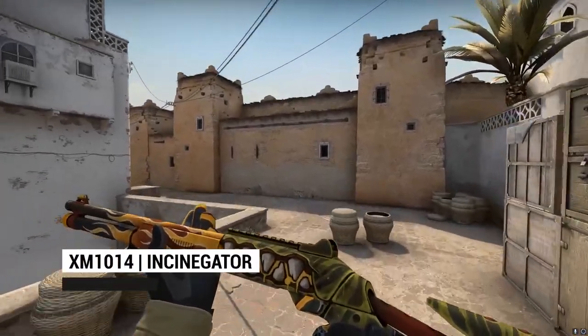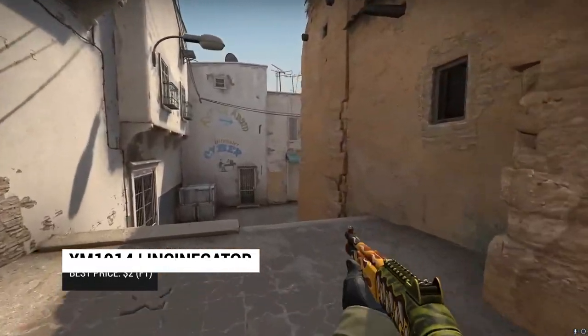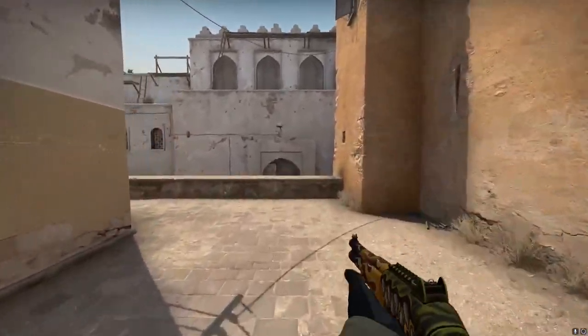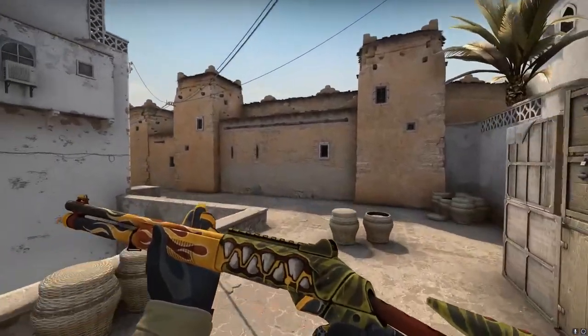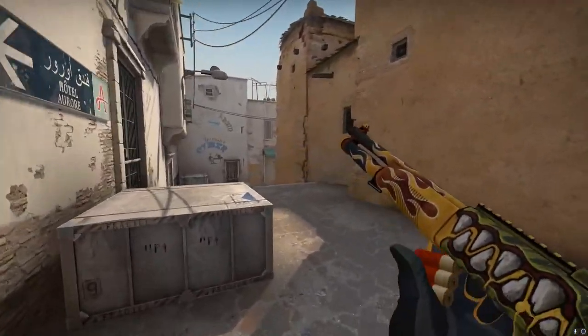For the Auto Shotty, we have the Insinigator. We went for something a bit different here — while the color palette is thereabouts, the real kicker for this skin is the gate-through-teeth pattern. After all, if we're going to pay tribute to one of nature's greatest predators, why not do it for another one? This is a fun fit for your collection.